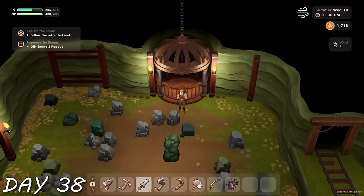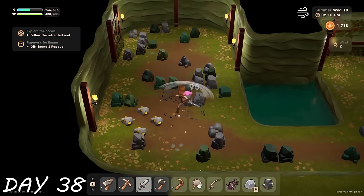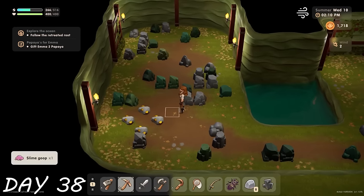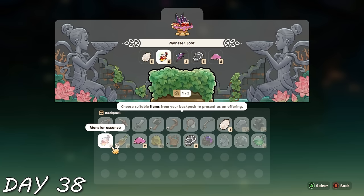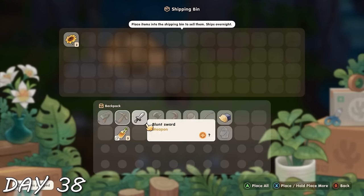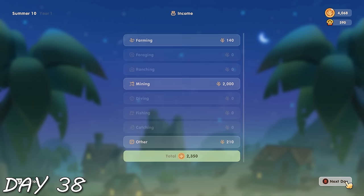Day 38 — it was time to start the wind mine. Each mine has a different ore: the first one bronze, then silver, and now in wind we're getting gold ore, which means it's time to be rich! It was also time to do a little more offering, sell all my gold, make some money, and level up.